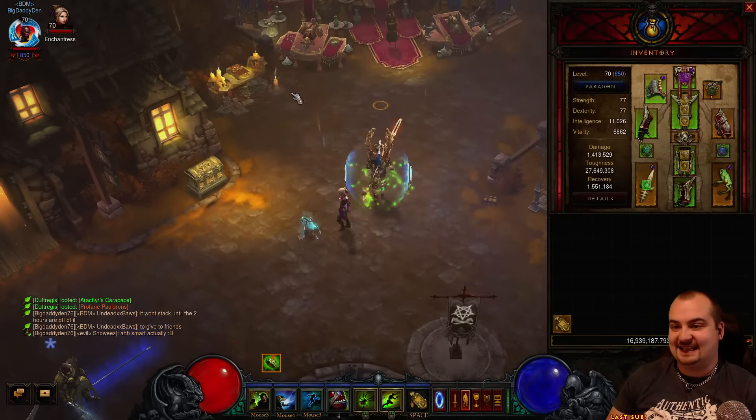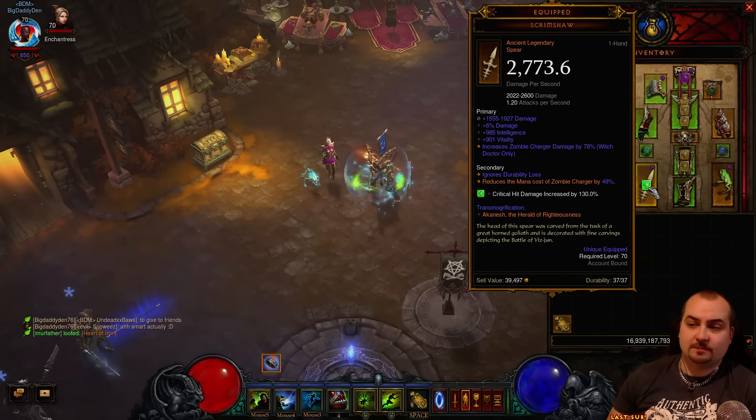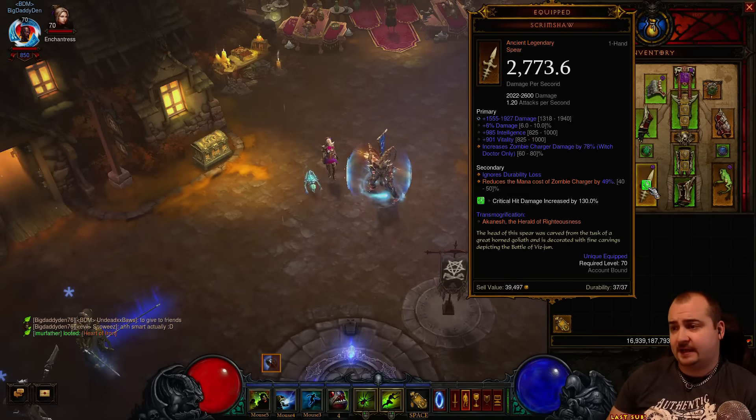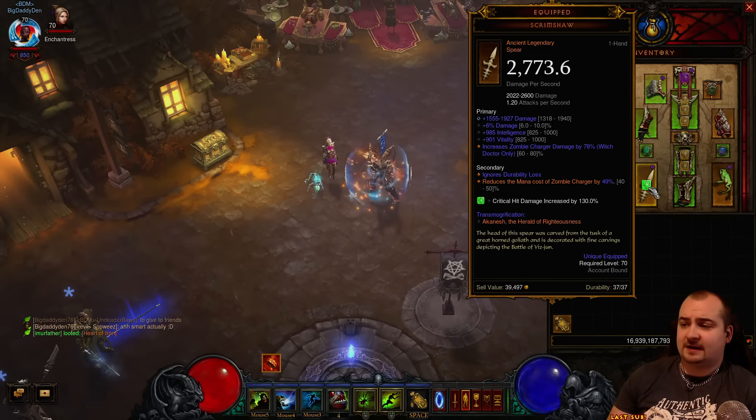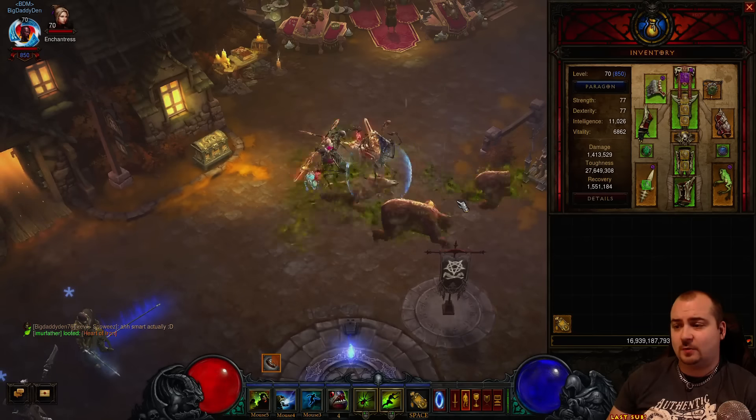So that covers the skills. For gear, first and most importantly, you want the Scrimshaw Spear. The Scrimshaw Spear can roll up to reduce the mana cost of Zombie Charger by 40-50%. That's why we can spam these bears so well now.